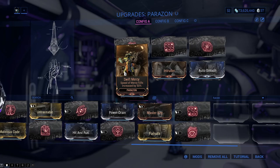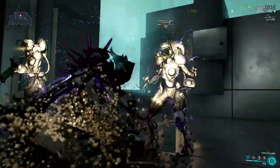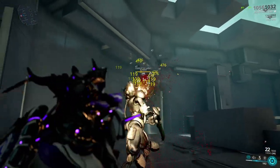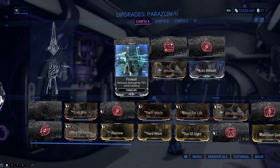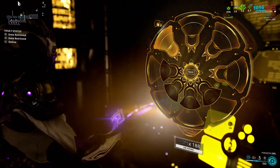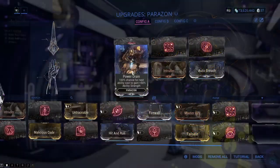Swift Mercy has about a 17% drop chance from any Corpus Royal Jacks spy mission from the first vault. It increases the speed of mercy kills by 50%, so you will be 2 times faster — a nice mod to have. Firewall is a mod with a 10% drop chance also from any Corpus Royal Jacks spy mission from the first vault. What it does is golden: it protects you while hacking with 75% damage reduction.